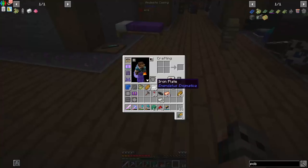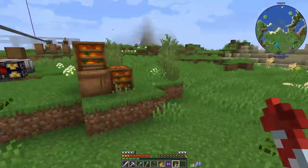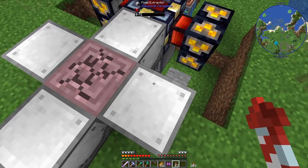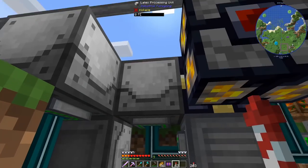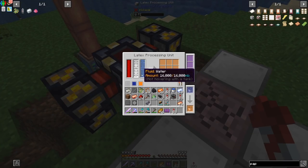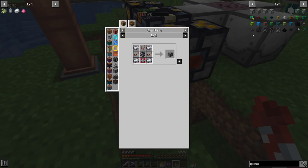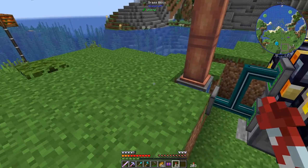Now we know how to make the good compressors. I went ahead and made our latex processing unit — forgive me about the scaffolding, I was running out of blocks and used all the blocks I brought from Autumnity. Essentially we have fluid extractors, a latex processing unit getting latex and water through a pump from Create, and everything is powered by XNet. XNet itself did not have any complicated recipes — literally everything we already had. The only expensive part was making the advanced connectors.